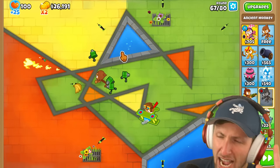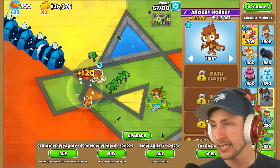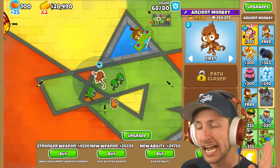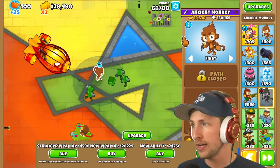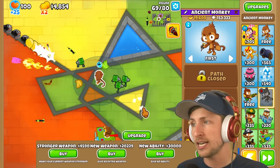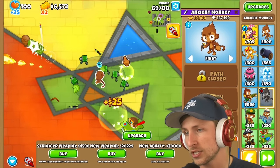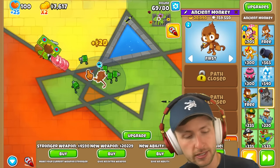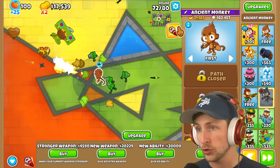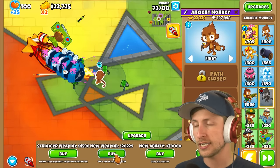I'm going to try one more time. I'm back after literally dozens of attempts. I've been at this for so long, but we've actually gotten some pretty good stuff now. The first ability I got gave me MIB, which allowed me to pop pretty much everything — so we might not have to worry about DDTs as much. I got Moab Glue, which is insane, and I also got Banana Plantation. Our Ancient Monkey has made $19,000. We're going to try to get a new ability. Not the greatest, but it could definitely be worse.